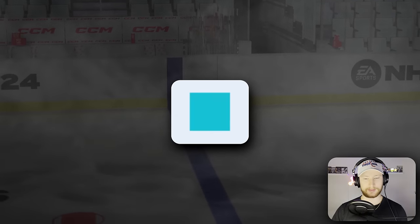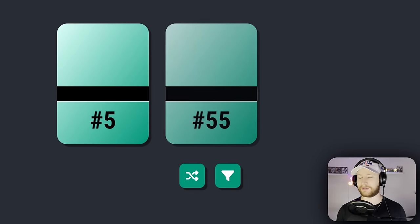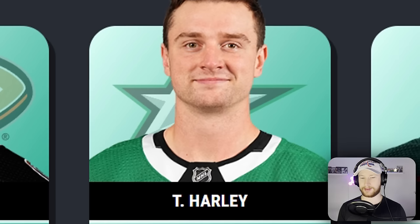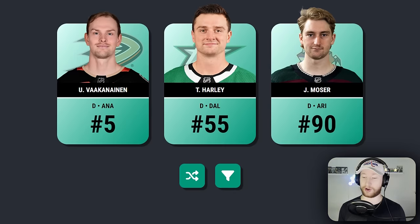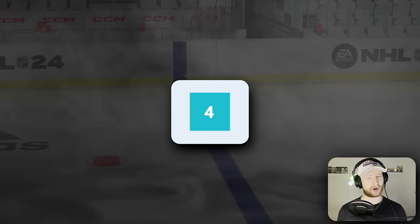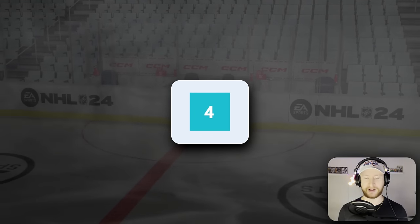I think it's about time to draft some defensemen. Just give me a one — you won't do it. Told you. This dice is a really big fan of the number three. Who is number 90 and a defenseman? 55 — I know one. Let's go left. Harley would have been straight fire. Vakanainen, let's see what you got. Even if I do get a one the top 250 comes off, which I don't know if that even really matters when you're filtering only four defensemen.